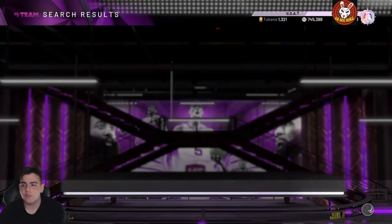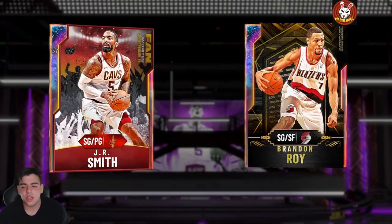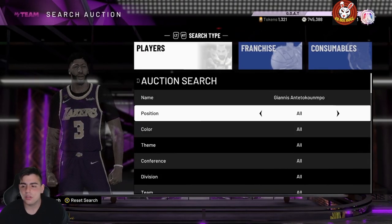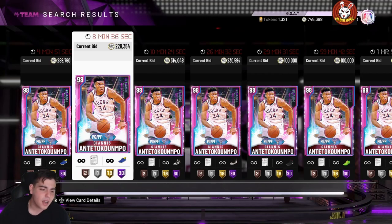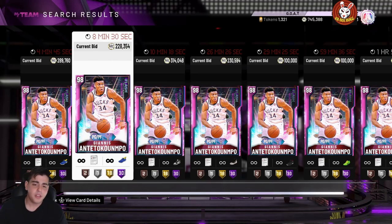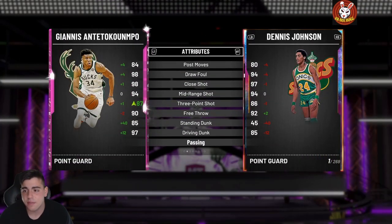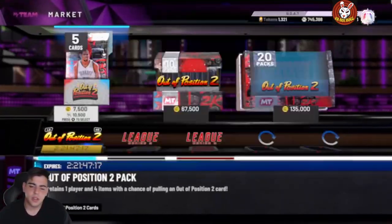Like if this JR Smith gets a duo, fully evolved he might be one of the best cards in the game. Another card that I feel might get a duo sooner or later is this pink diamond Giannis — he's definitely a prime candidate to get a pink diamond duo or galaxy opal dynamic duo. It all makes sense. He could be an opal point guard with a duo with Nassa Santakunpo, making him like a 97 pink diamond. He's already OP as a diamond.